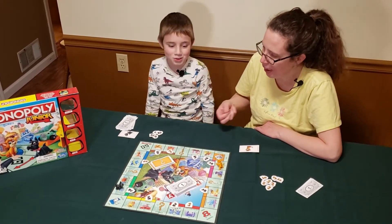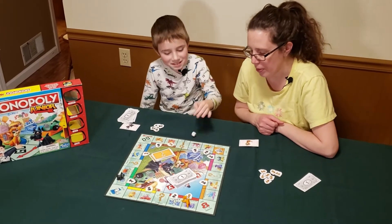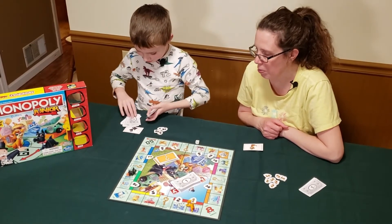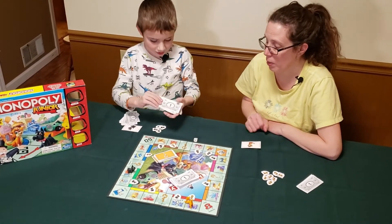Eli has bought most of the properties. Mom rolls a six, lands safely, and then buys the remaining spot. Now Eli has a monopoly on the green section too — four sections total. So now if mom lands on those, she has to give him eight dollars.